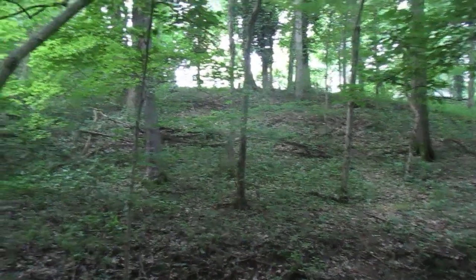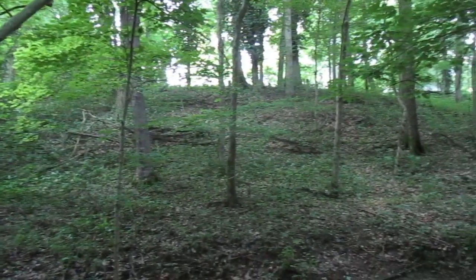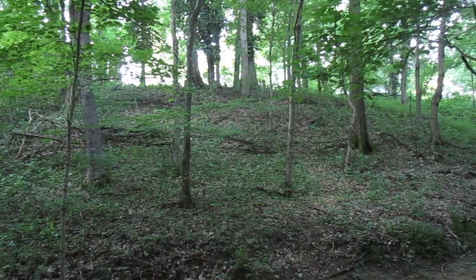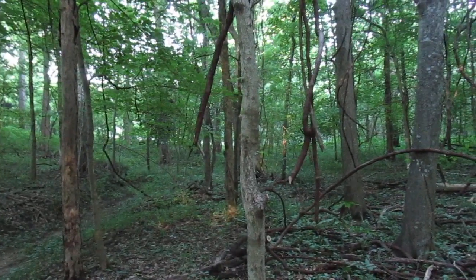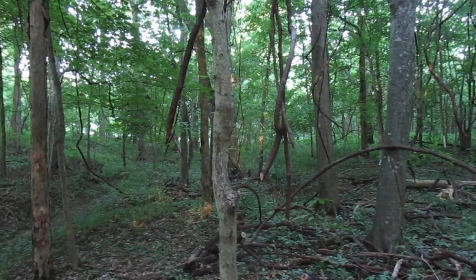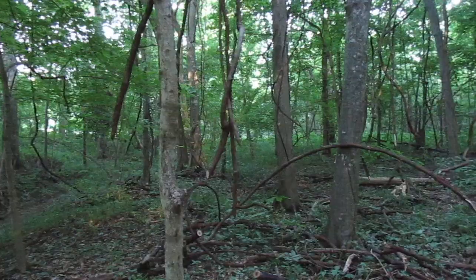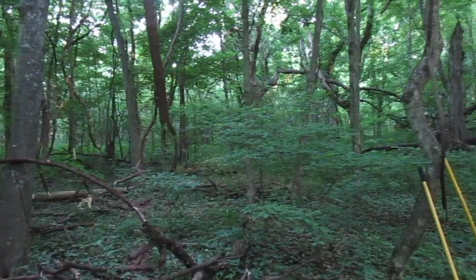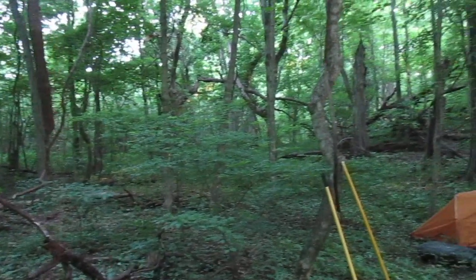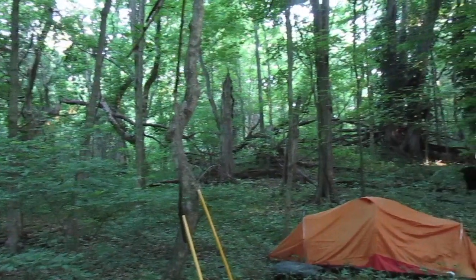I just wanted to get some documentation of what this looks like before we set about clearing out the understory. There's our entrance over there, about where that bright spot is, level with the picture. That's the end of our territory, and there's a bit of snag that needs to be cleared out.